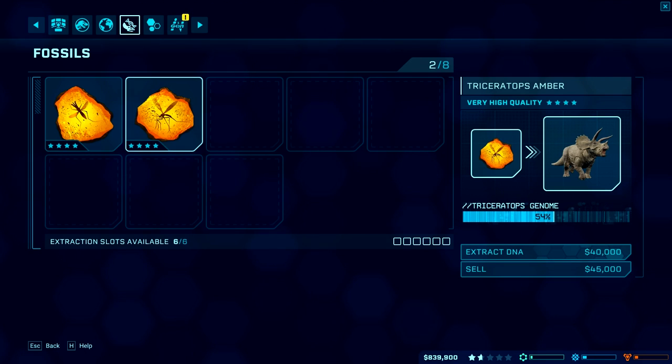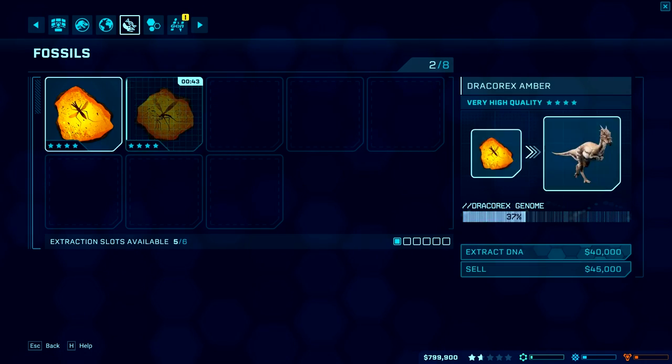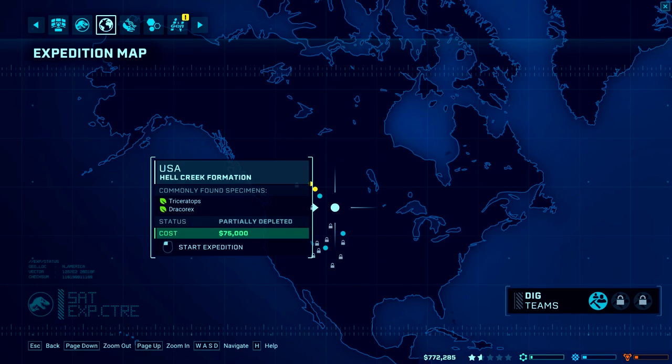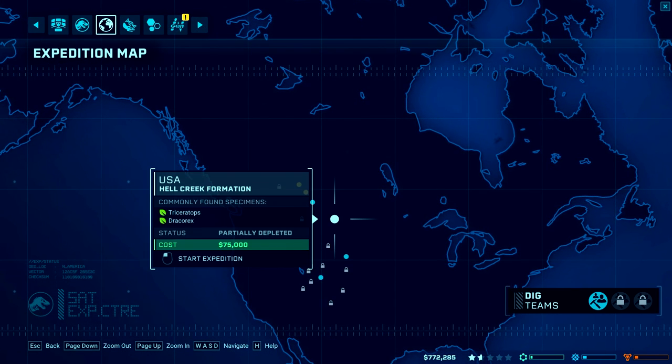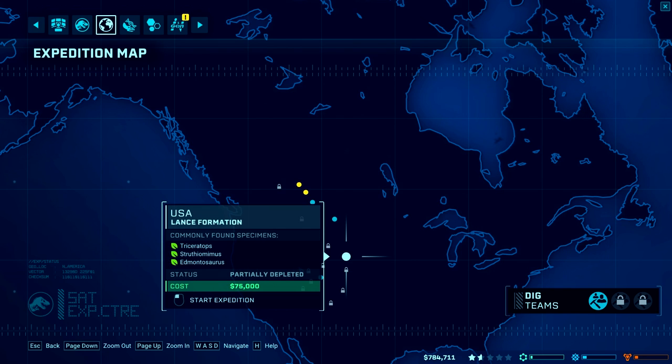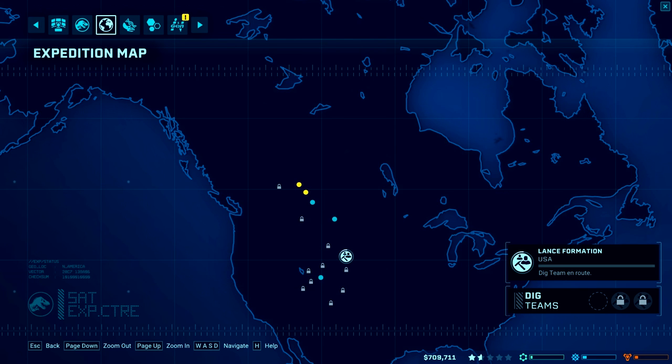We got Triceratops Amber and Dracorex Amber, so that should give us a big chunk of DNA. We'll send out another expedition because these aren't that expensive and we have enough money. There was a site that had three species — Struthomimus, Edmontosaurus, Triceratops. We'll send it there because we could use some Edmontosaurus DNA.